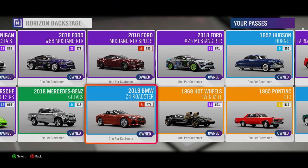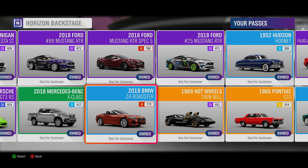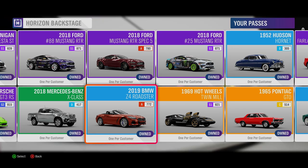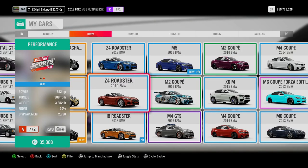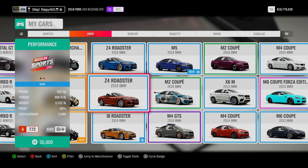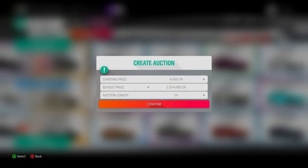As we pass the halfway point of our cars in Horizon Backstage, we hit the 2019 BMW Z4 Roadster, more commonly known as the Mk5 Supra. The Z4 Roadster, completely stock, runs 382 horsepower, sits in Class A 772, and is currently worth 1,374,000 credits in the Auction House.